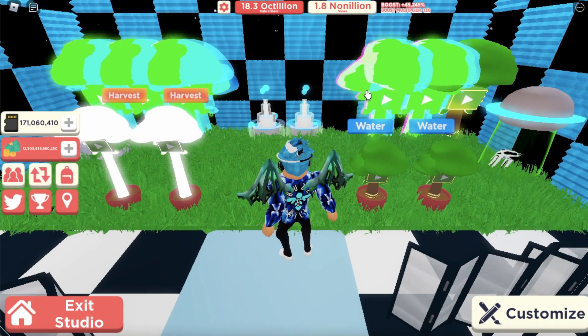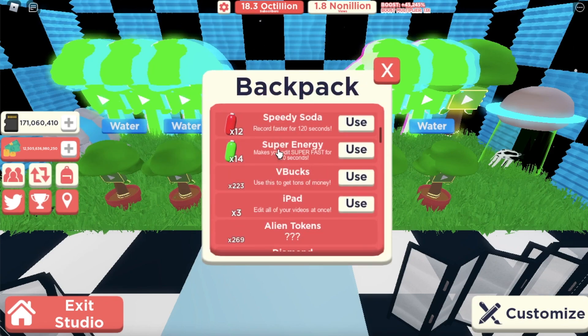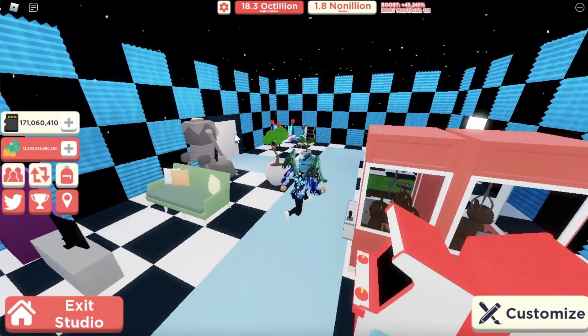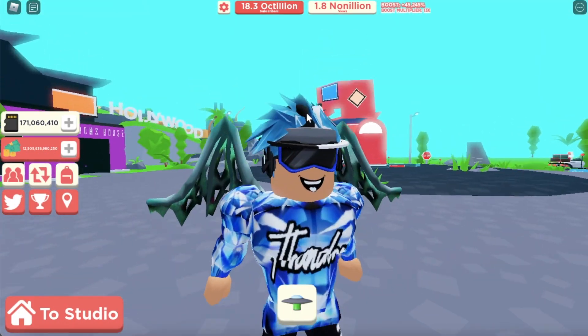At our studio we have these groba trees, so if we harvest them, maybe we'll get some tokens. I have pop-ups off so nothing showed up, but we got one core blocks token - that is not enough, we need nine more. Now I gotta go get 10 core blocks tokens, wish me luck!